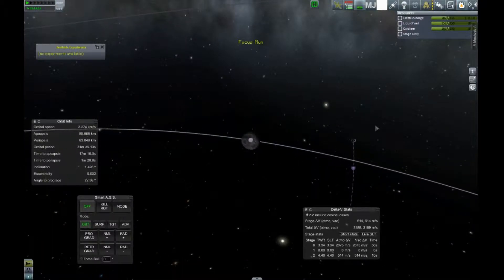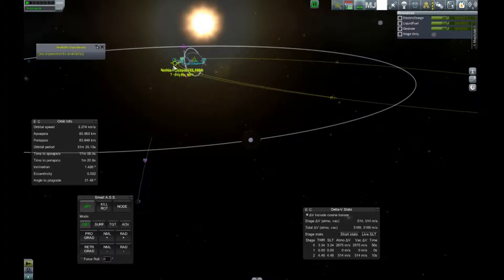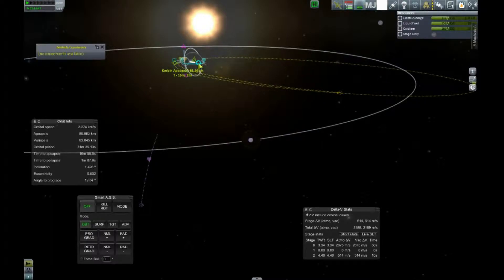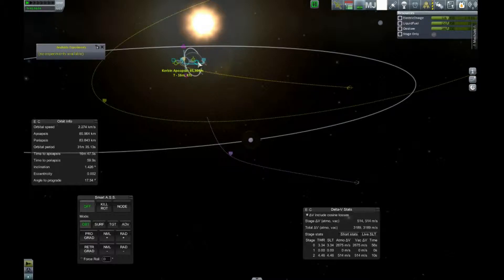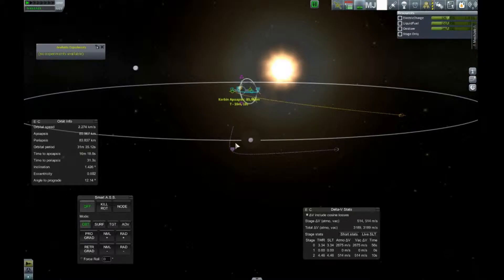If we click on the moon and say focus view, we'll be able to see exactly where we're coming in at relative to the moon. Let's give it a little more prograde — that actually pushes us away. Let's give some retrograde — nope, did not like that. Let's try some anti-radial. There it is, that's our sweet spot. We're looking for about 250,000 meters because that is the scanner's ideal range. We're coming in at close to 254,000 meters. That's fine and dandy.